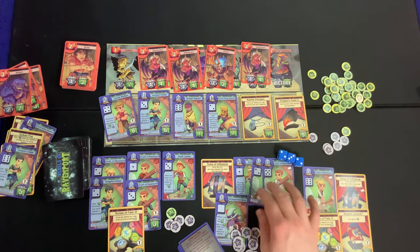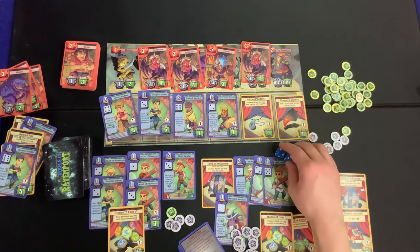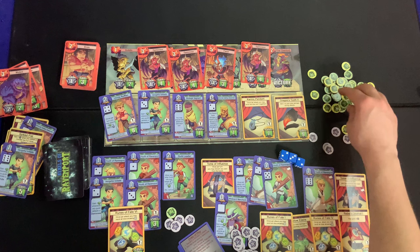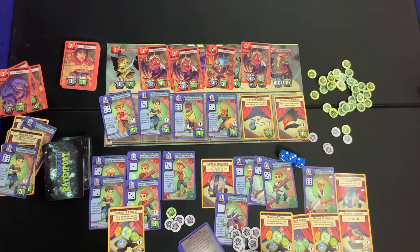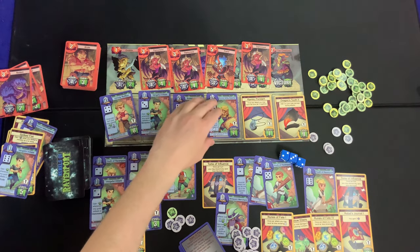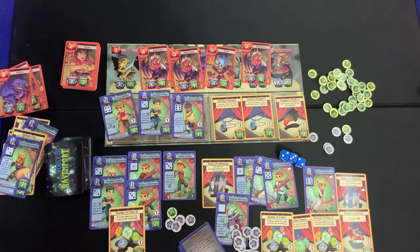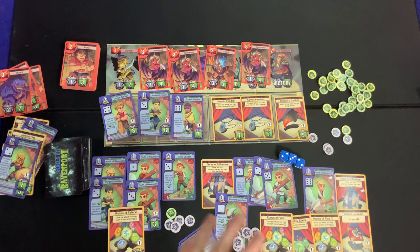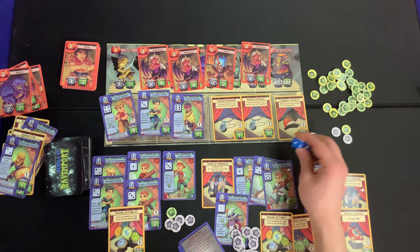We gain one victory point and two bucks, bringing us to four dollars. We can't buy anyone we really want. We discard a card to block the opponent. It stinks for us but stinks even more for them since they're more desperate.